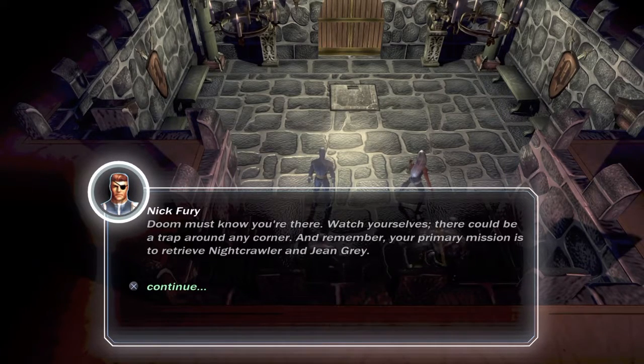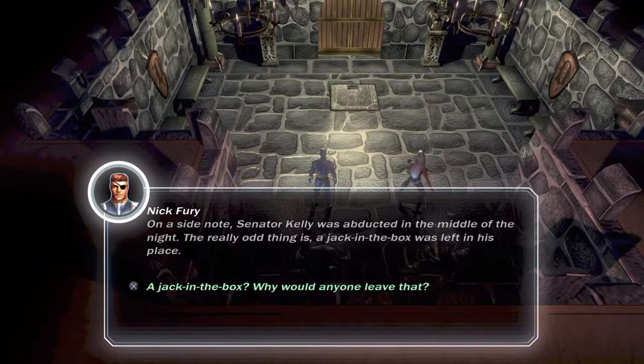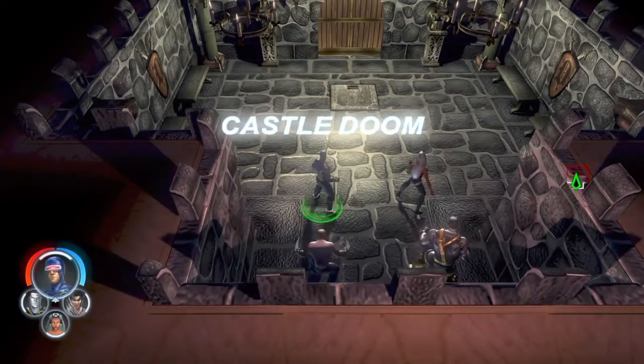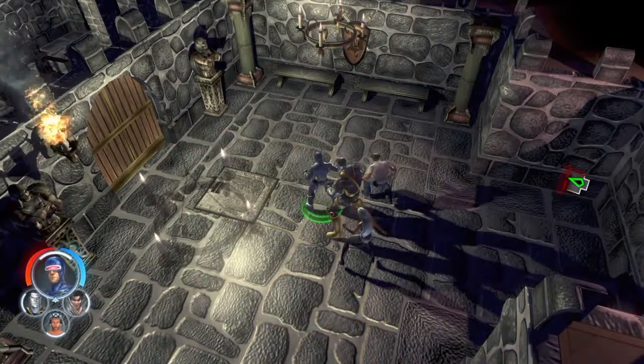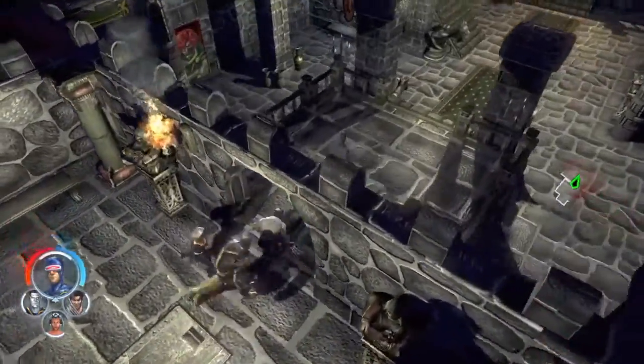I'm pretty sure that's Ultron. The mutant amplifier is quite destructive - if we do not move swiftly the X-Man we kidnapped will die. Death for the X-Man is inevitable. Watch yourselves, there could be a trap around any corner. Your primary mission is to retrieve Nightcrawler and Jean Grey. On a side note, Senator Kelly was abducted in the middle of the night - a jack-in-the-box was left in his place. But Cyclops isn't allowed to have his eyes open - does he have a laser beam at least?